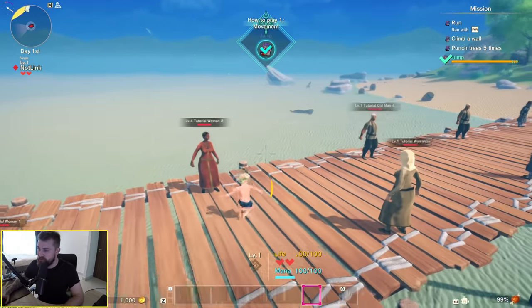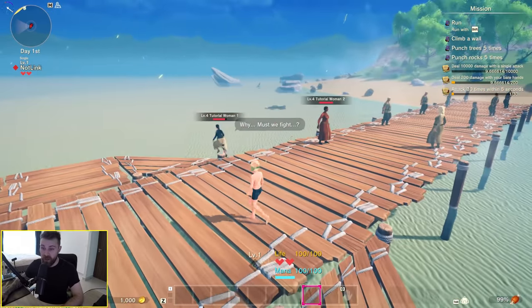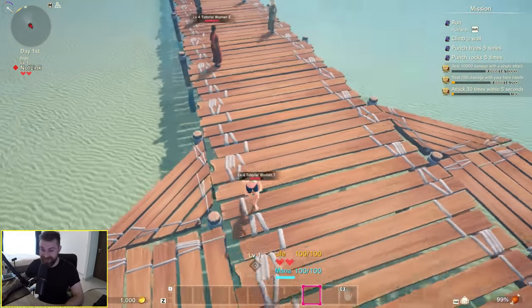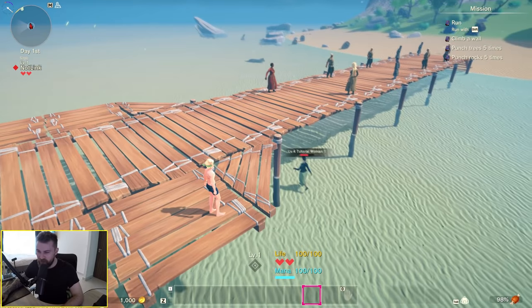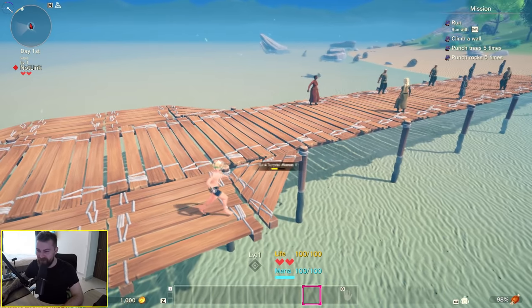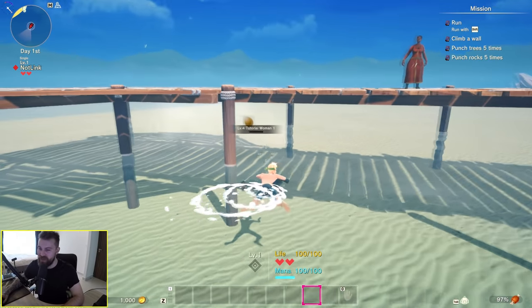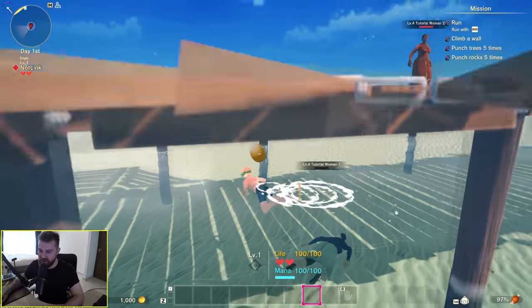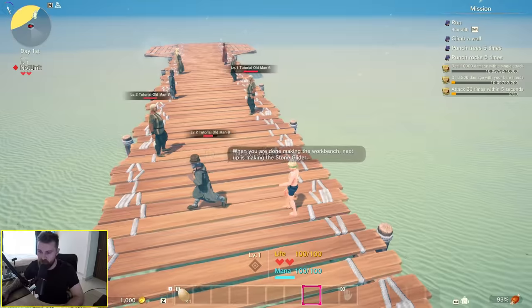Run with shift, jump with space. Tutorial woman — she's taking damage over time. Have I got poisonous fists? What the fuck's going on? Brilliant. I've destroyed the earth — two minutes into my new world and I've already murdered someone. That advice was so obvious, I'm giving you a punch.